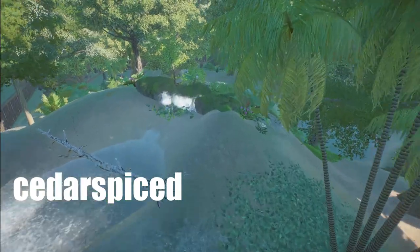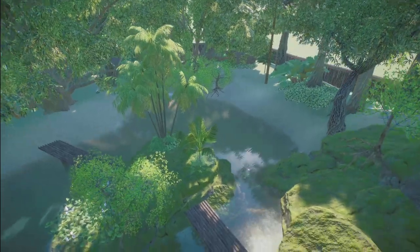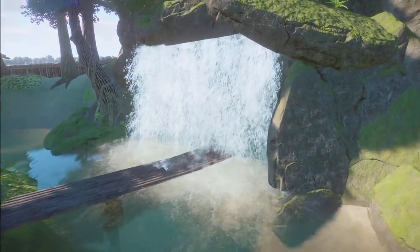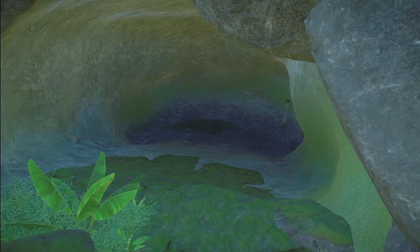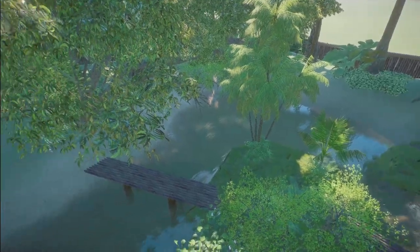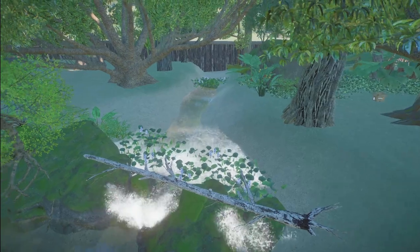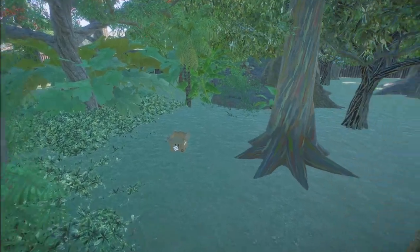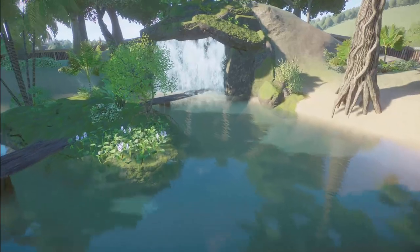Cedar Spiced has made us a Large Jaguar Habitat — I also found it under Deluxe Jaguar Habitat. Bring this into your zoo for $24,000. You can also bring this into your zoo for right around $43,000. Oh, there are so many places for your jaguars to be in this little habitat. Thank you so much for sharing this with us.